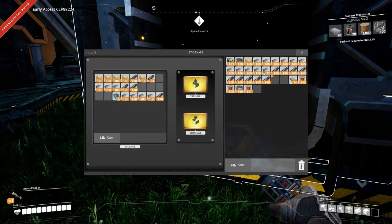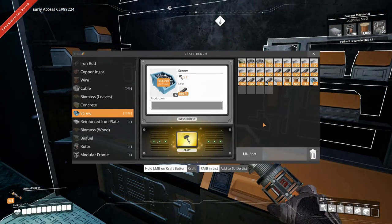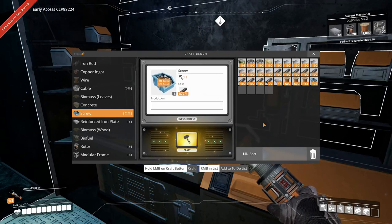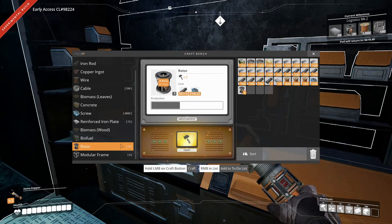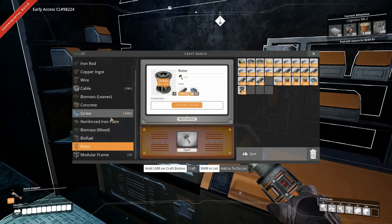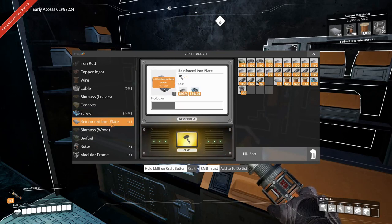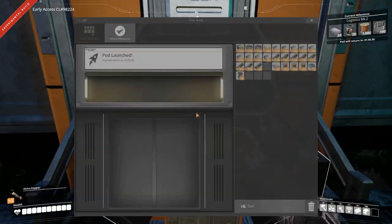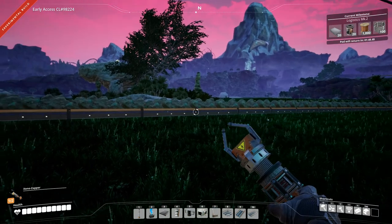Let's just store a bit of this — we don't have room to make what we need. We need to make some screws. And we need 20 rotors, let's make the rotors. Relatively quick. And we need reinforced iron plates — we need six of those, also relatively quick. And there we go, we have everything that we need. Not until it gets back and it'll be back in around two minutes, so let's scan for coal.